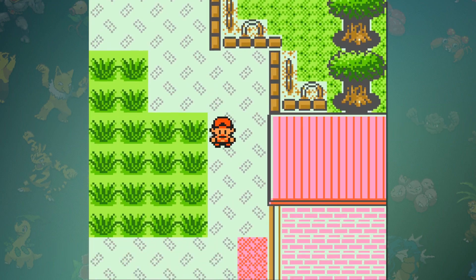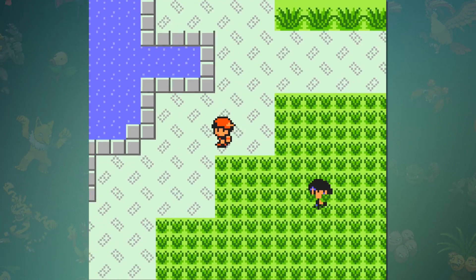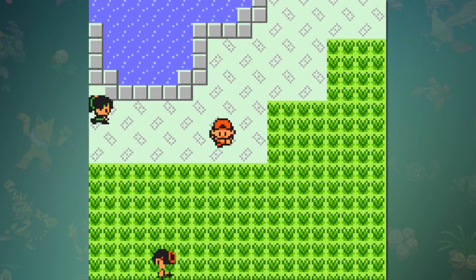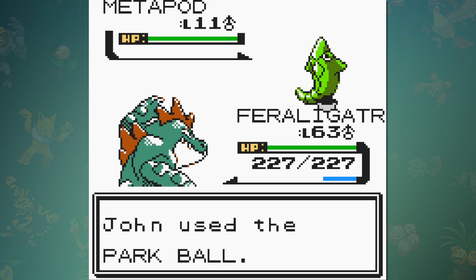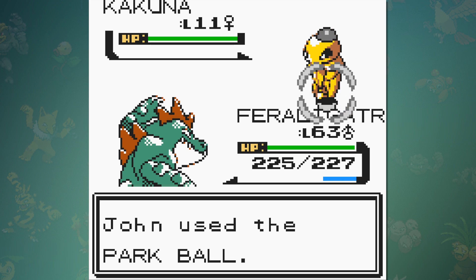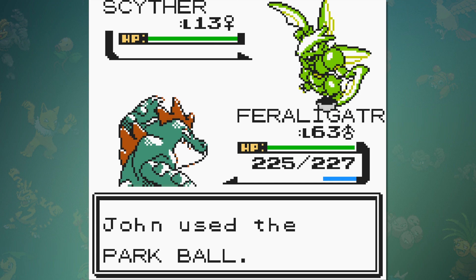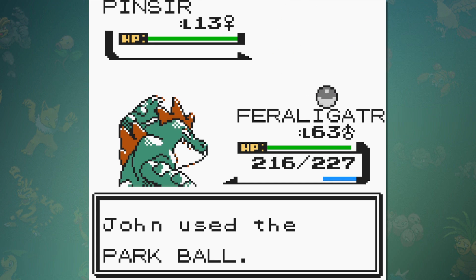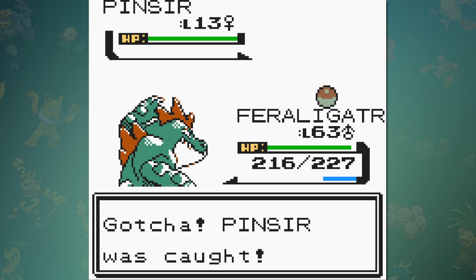When it comes to catching all the Pokémon available, it's pretty simple. In total there are only 10 Pokémon, and a majority are within the same evolution line: Caterpie, Metapod, Butterfree, Weedle, Kakuna, Beedrill, Venonat, Paras, Scyther, and Pinsir. All but the last two are available in a bunch of other places in Kanto and Johto, so Scyther and Pinsir are realistically the only Pokémon you'll ever want to catch.